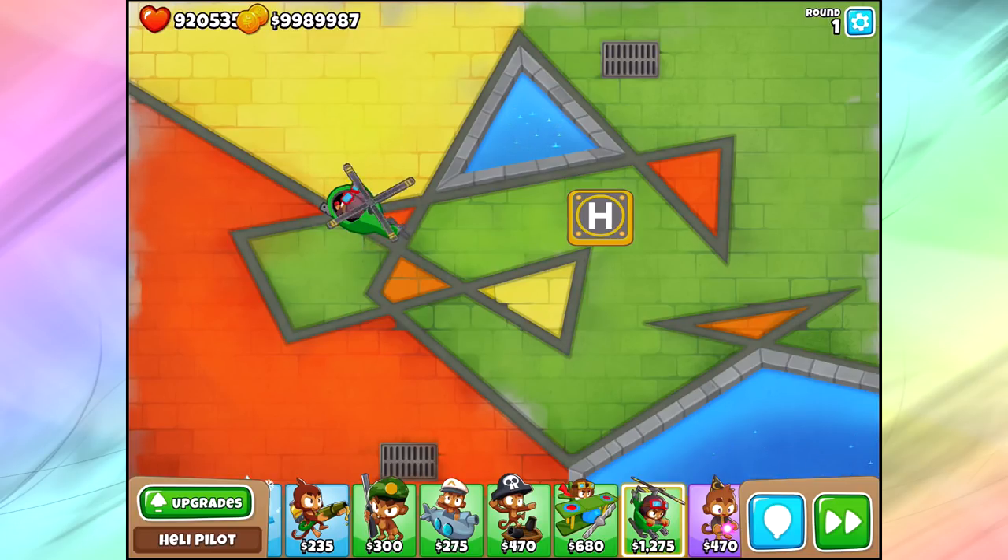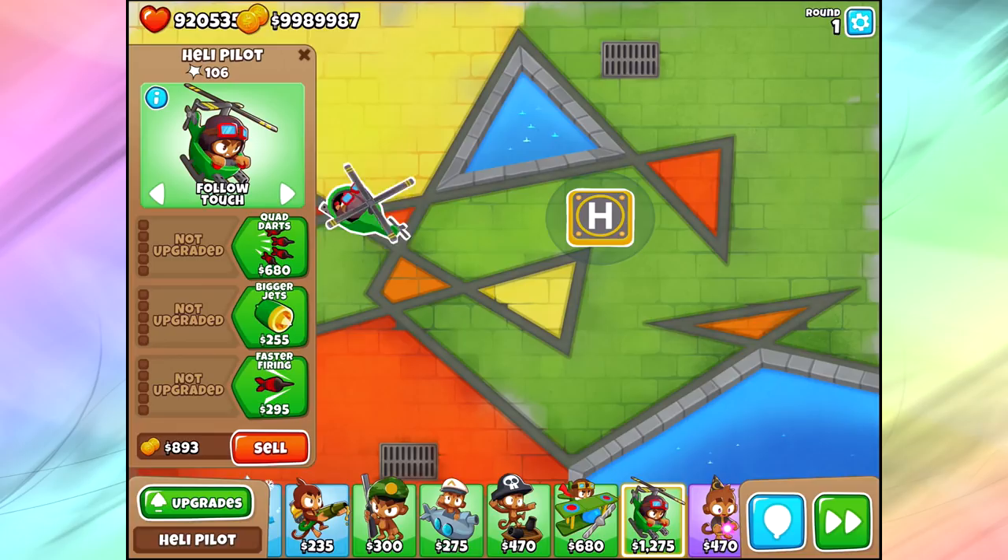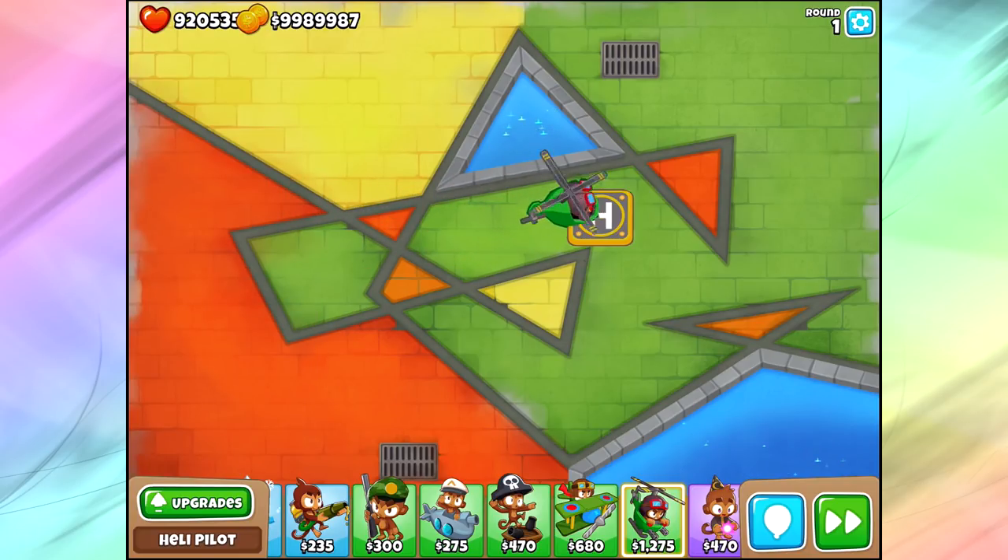It's not a huge game changer, but something to note. Now I want to talk about the heli pilot as a low level tower, mostly because there's a Monkey Knowledge upgrade that lets you build your first military monkey for half price. If you were able to build a heli pilot as a zero-zero tower early on in Impoppable, it might be a game changer — just pop him down, follow mouse, run around the map doing some pop power early game.